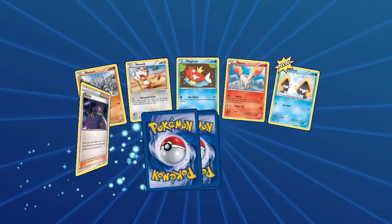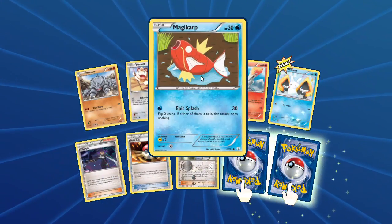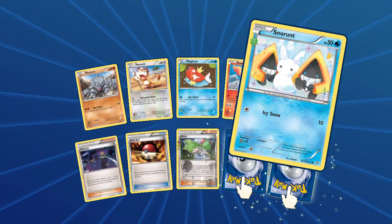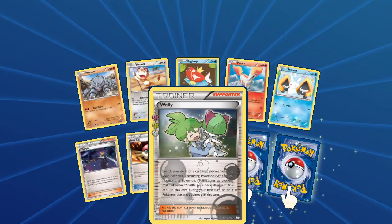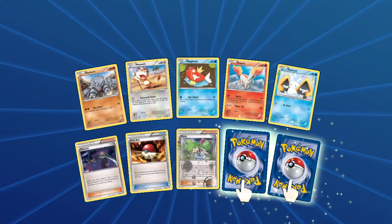We're going to start things off with that Rhyhorn Racer, a Meowth, a Magikarp. The Meowth just looks so exhausted. A Snorunt — that's new for us. An Olympia, very nice Pokeball. Wally is our Radiant Collection Holographic. Looks like we have a Reverse Rare,